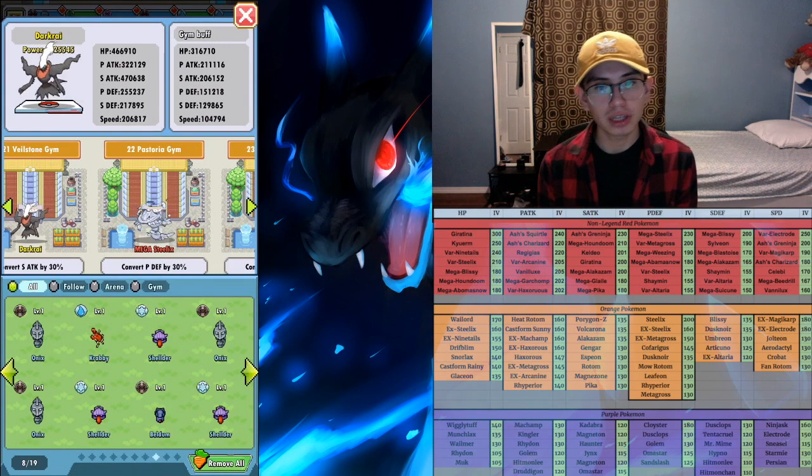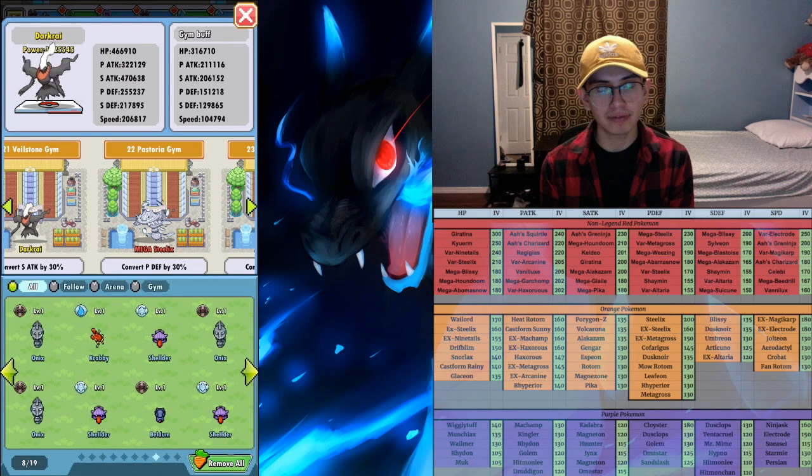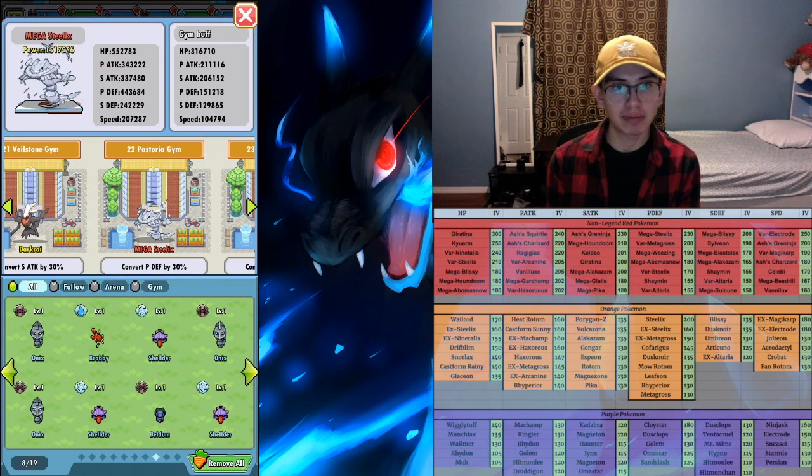For the highest gym possible you're always gonna want the Pokemon with the highest possible stat. For example, for special attack I put in a Darkrai because it has the highest possible special attack for all Pokemon. For defense I put in a Mega Steelix because it has the highest possible defense stat. You want to do this whenever possible for the last gym so you can maximize how much you get for each gym buff.